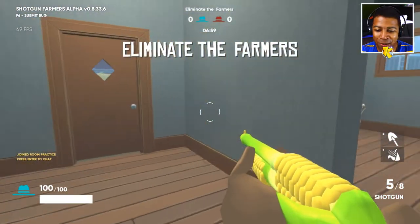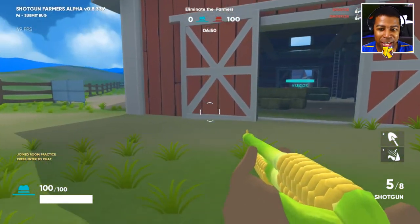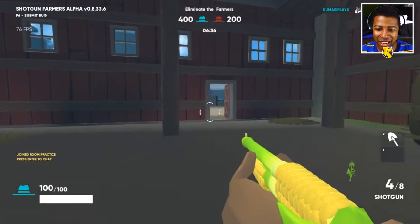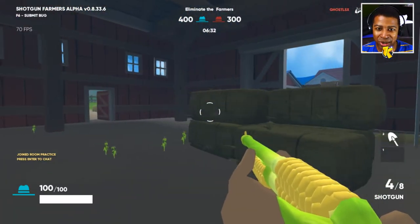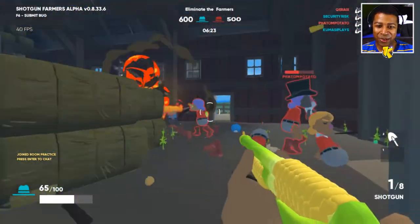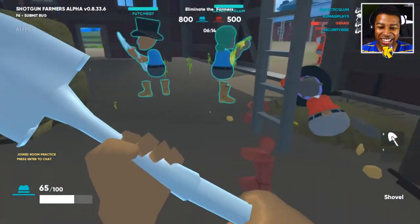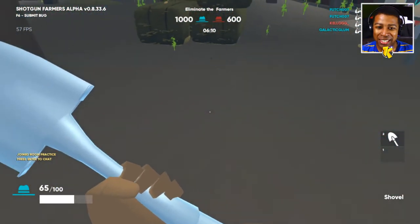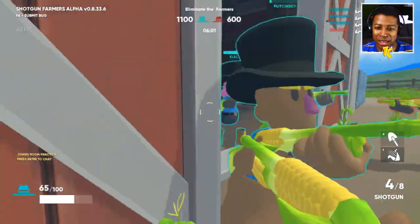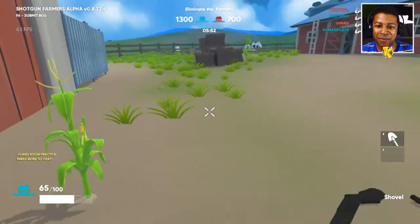All right, here we go! We started off with a shotgun, and this is actually not the shotgun you'd expect it to be. Our goal is to eliminate the farmers - we gotta run around and eliminate the red team. Oh man, there's an enemy, reload! They're trying to end my life and they even got a shovel! As you can see I missed a couple shots so these seeds are growing - I could just harvest that real quick and I got a shotgun just like that. If you miss, it could be game over if your enemy gets a hold of your weapons.